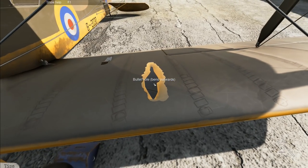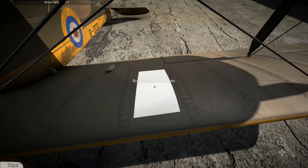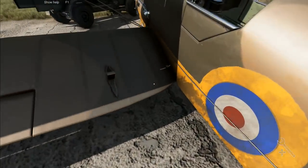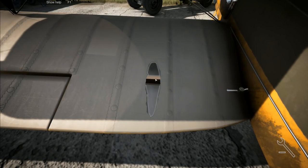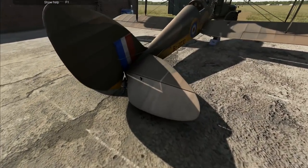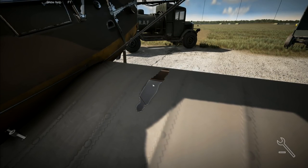The bullet hole bends outwards. You just need to apply the patch: switch to install mode and click on the patch ghost. In aircraft with metal skin you'd also need to rivet the patch, but patches here are glued to the fabric so no rivets required. In disassembly mode, cut around the outside of it, then go to assembly mode and put the patch on. There's another bullet hole up there — number one to cut around it, then number two to put the patch on.